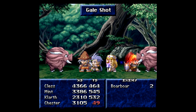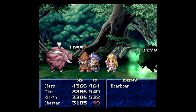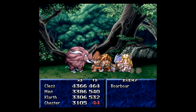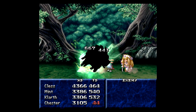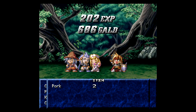Boars — they just take so much work. That's two Mystic Symbols now. One more and all my mages can cast very quickly. Alright, down goes the boar.